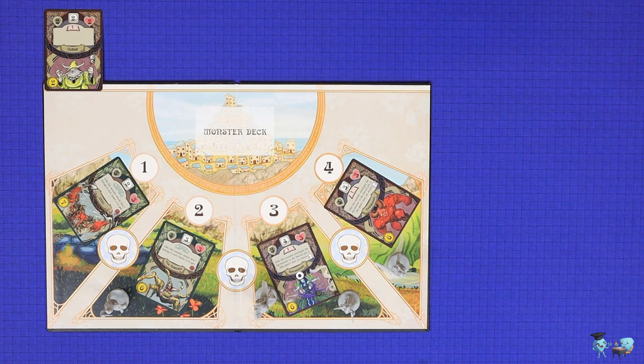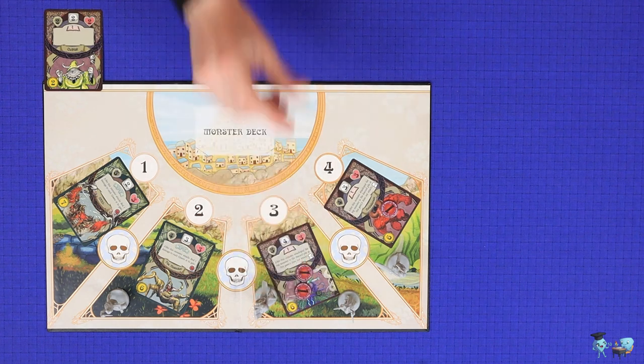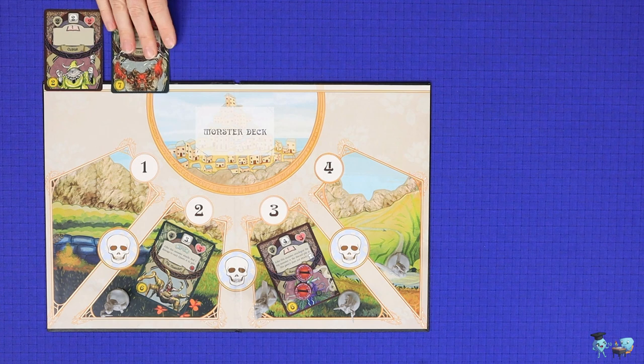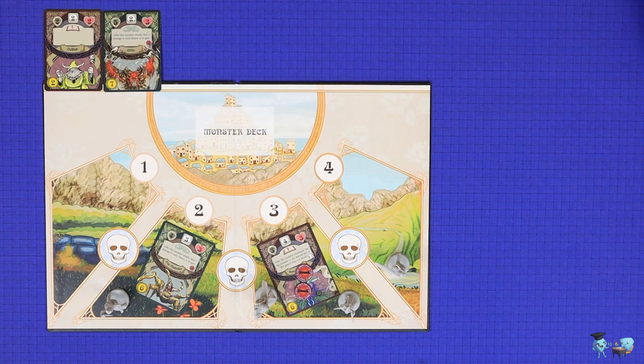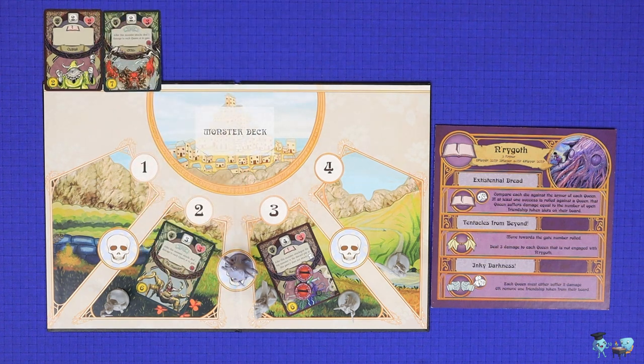Rat Queens to the Slaughter is a cooperative game with both battle and deck building elements, set in the world of Curtis Wiebe's and Rock Up Church's Rat Queens comic series. The game will play in two parts: first with the Queens fighting waves of monsters, attempting to kill them to avoid letting them slip through into the Palisade, before concluding with a final battle against a Big Bad.